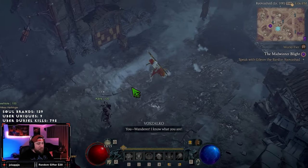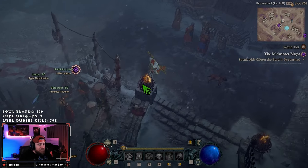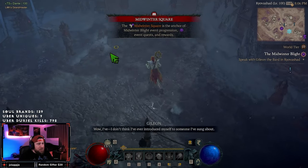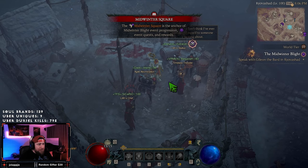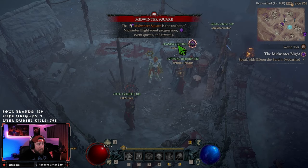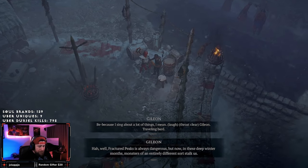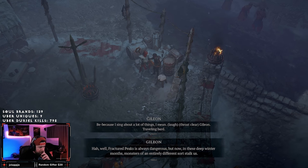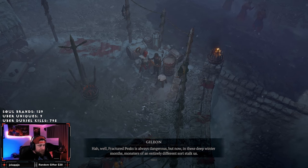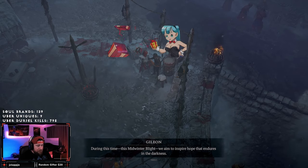Let's get involved in this Midwinter Blight after that beautiful lullaby. The Midwinter Square is the anchor of the Midwinter Blight event — progression, event quests, and rewards. Let's talk to our boy. Fractured Peaks is always dangerous, but now in these deep winter months, monsters of an entirely different sort talk to us.